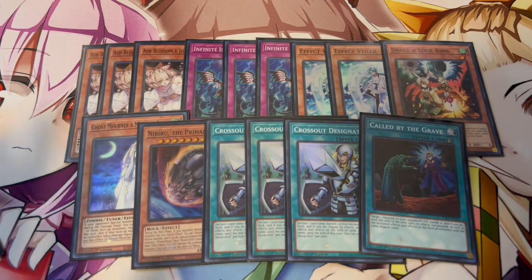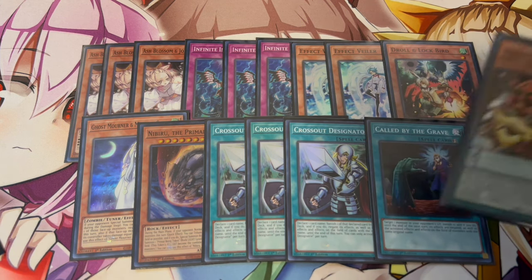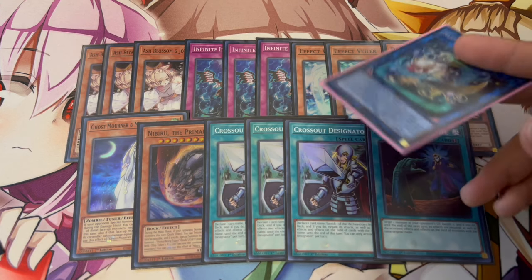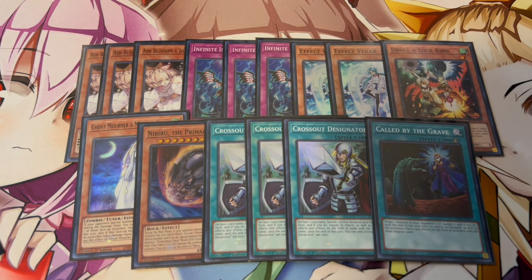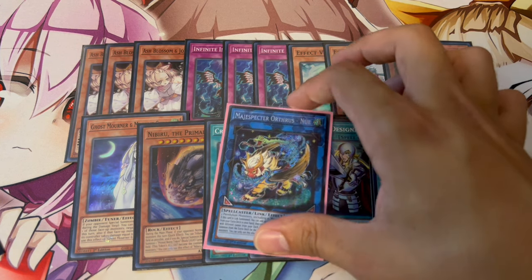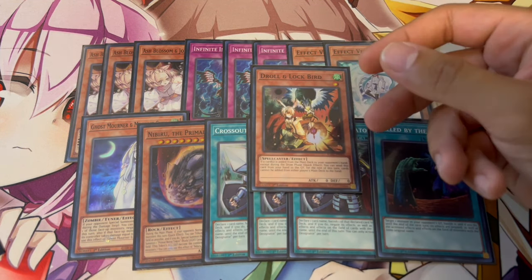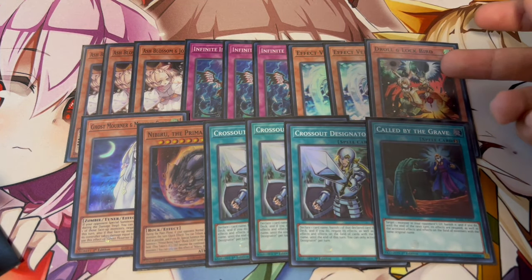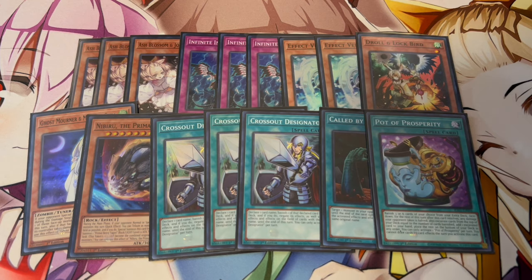You might be wondering why we're playing all these when Bambuku and all your Magispectors can't be targeted. Well, the new support card Nui doesn't have that immunity — it can be targeted. A lot of the time your opponent will wait for you to summon Nui, activate Imperm on it, and a lot of your combos die. That's why we're playing 3 Crossout Designator. We also don't have a great way to play around Nibiru, so Crossout handles that too. Ghost Mourner can act like Imperm to stop Nui, which is another reason for Crossout. Droll and Lockbird is also a Wind Spellcaster, so worst case you normal summon it, activate Wind, tribute it, and summon a Magispector from deck. Lastly, we're playing 1 Pot of Prosperity for consistency. Three Crossout is very mandatory — if Nui goes through, all your combos are good and you win; if it doesn't, you have a really tough time.